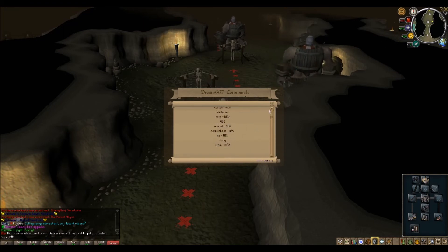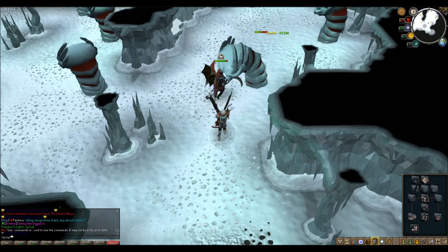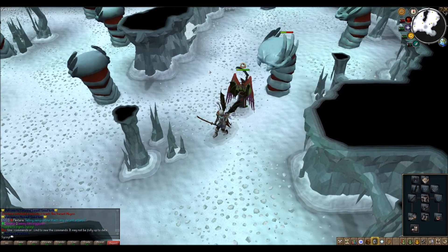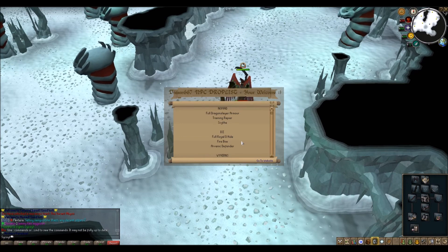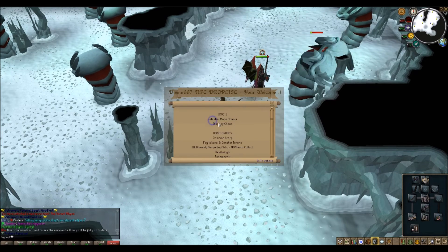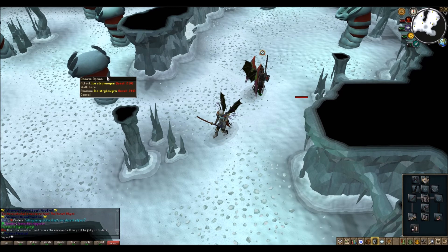For the last but not least, dot-dot-ice — archers paradise. You can see someone's in here grinding it out. They're pretty easy to kill. The drop list shows full royal Dehyde, fireboat, and a Renic defender. This is your range-type gear zone. There's also frost which drops major armor and staff casts. I might have got those mixed up — but these guys drop range gear, so make sure you come here to get that range gear.